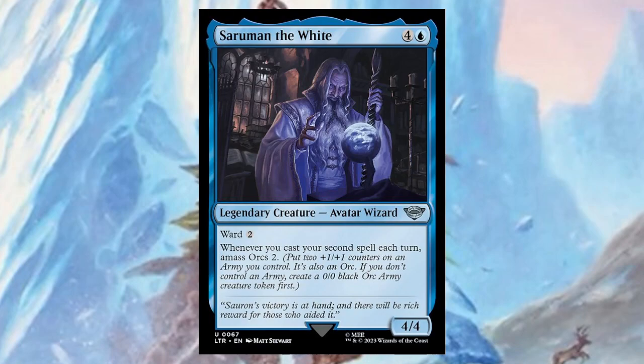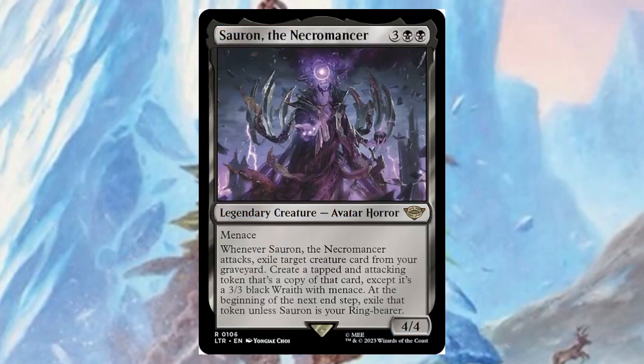Saruman the White — for four and a blue, it's a four/four with ward two. Whenever you cast your second spell each turn, amass Orcs two. Saruman the Necromancer — for three and two black, it's a four/four with menace and the Avatar horror type. Whenever it attacks, exile a target creature card from your graveyard and create a tapped attacking token that's a copy of that card, except it's a 3/3 black Wraith with menace. At the beginning of your next end step, exile that token unless Sauron is your ring-bearer.